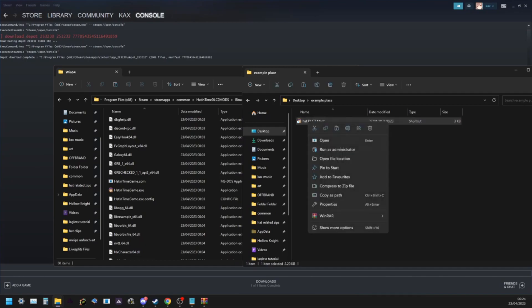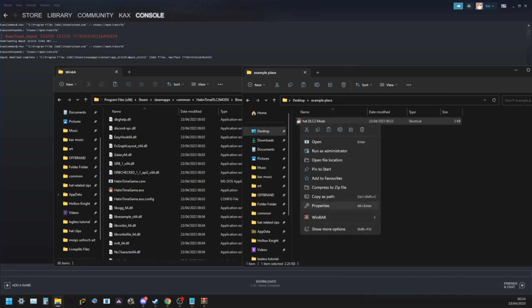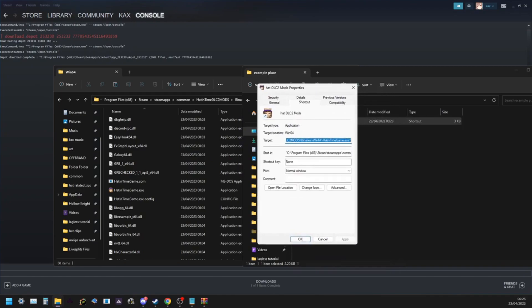Before launching, there are two very useful things you can add to the shortcut. Right-click the shortcut and go to Properties. In the target field — not the start-in field, the target field — at the very end, add a space and then '-noverify', then another space and '-skipintro'. No verify makes it so the game will not automatically verify your files if it crashes, and skip intro skips the intro logos when you boot up and every time you return to the title screen.